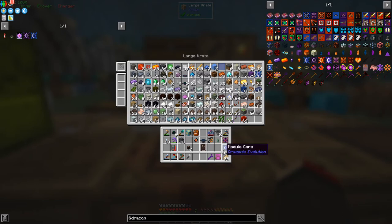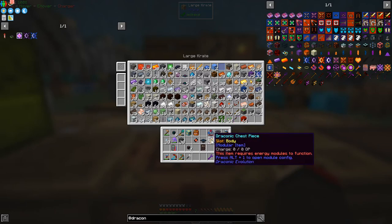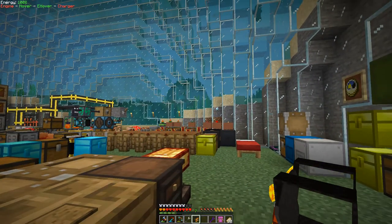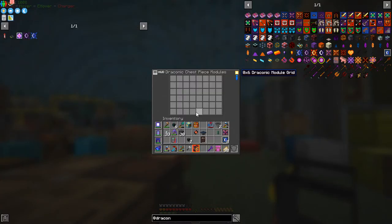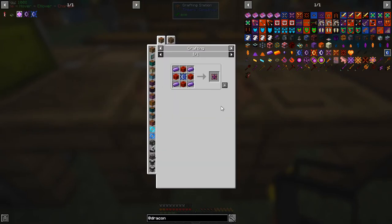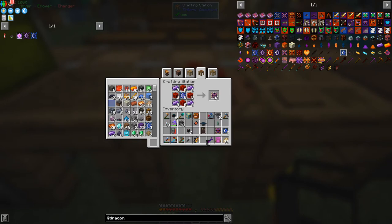We needed to make an energy controller. I've got a wyvern energy controller — let's see if we can put this into the chest plate. Press alt+1 to open configuration, then shift-click the module in. But I can't put it in — that means I have to do the next level up. Not a big deal. We need another three of the recipe for these — three wyvern cores, three of those other pieces, and a wiring core.